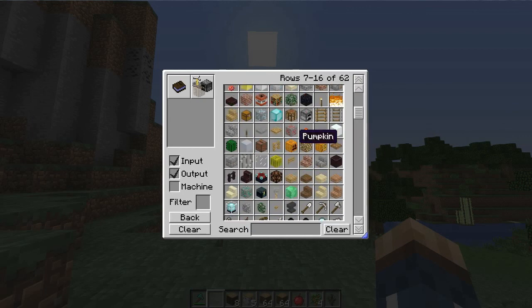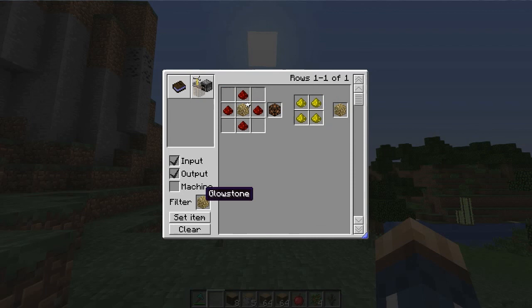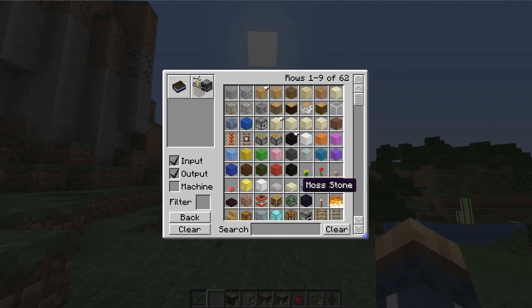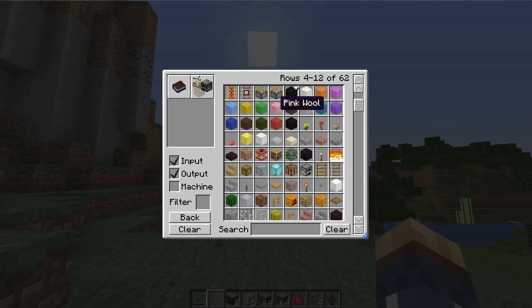Let's say you want to go through the main list kind of as you would in creative mode — you can figure out what's related to glowstone, for instance. It's a great way to figure out what you need to get what you want without going to the Minecraft wiki. It shows you pretty much anything related to the block you selected — for example, you can see that you need pink dye and white wool, or any type of wool really, to craft pink wool.